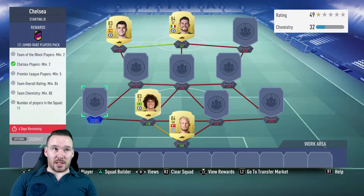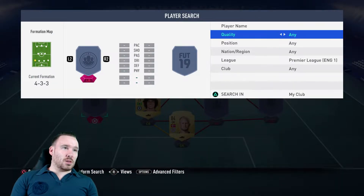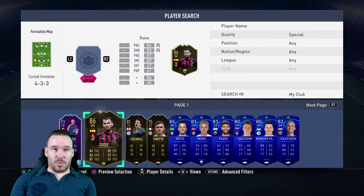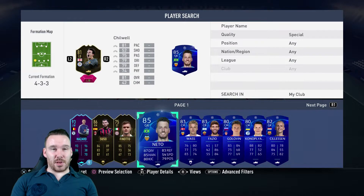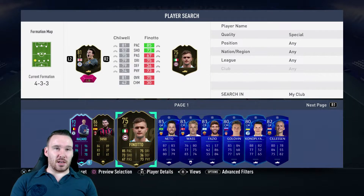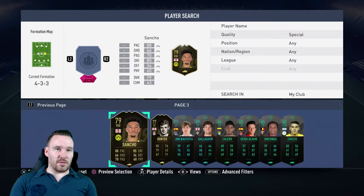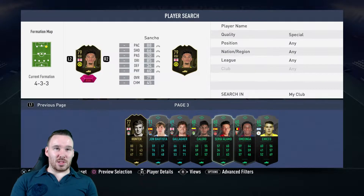We need Team of the Week players, so let's have a look at what specials we've got. Susu's an integral part of our team, so Chilwell can go in there - he's going to be horrible to put in there because of his rating. Sancho is Road to the Final, so we've only got Sancho - that looks like the best of the bad bunch, so we'll stick him in there as well.